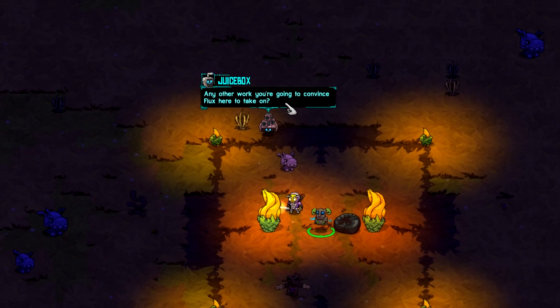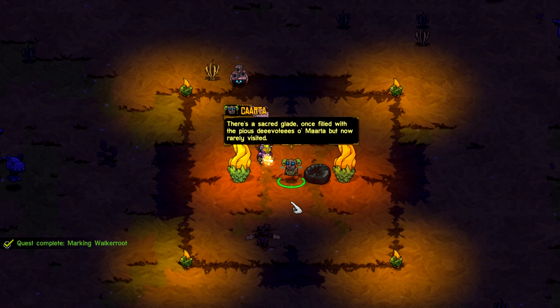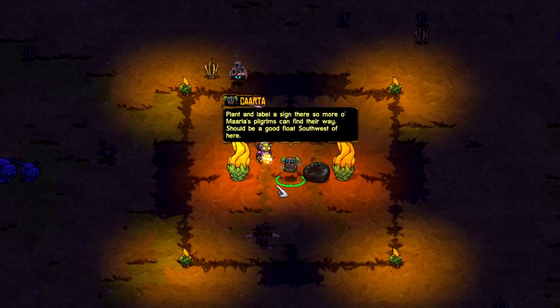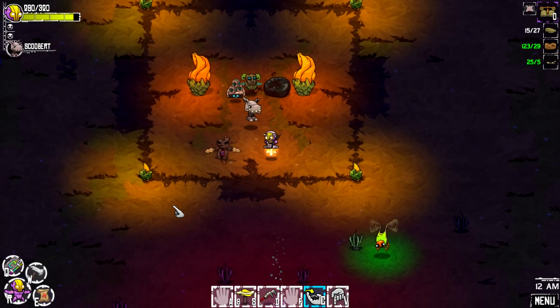Any other work you're going to convince Flux to take on? There's a sacred glade once filled with pious devotees of Marla, but now rarely visited. Plant and label a sign so pilgrims can find their way. Should be a good float southwest of here. It's not too far away — I guess we could do that.